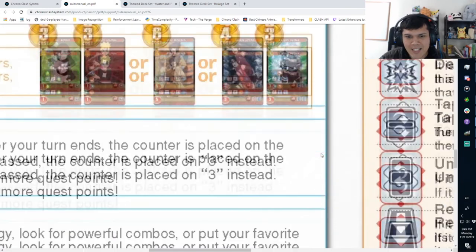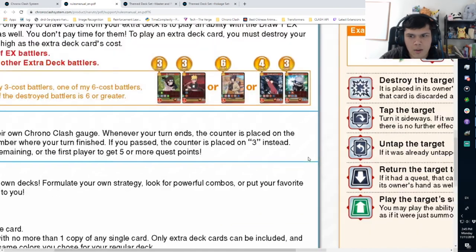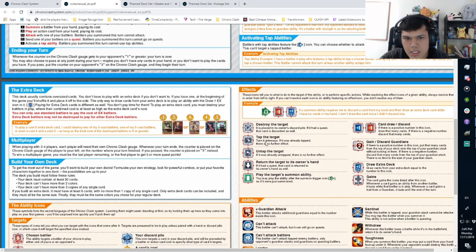There's been talk about changing the tap symbol, but it looks like you turn it sideways and if a card is already tapped there's no further effect. You stop abilities when you see the tap target, but you can still choose an already-tapped card to tap. Same applies to the untap symbol — you won't continue effects for tapping and untapping already-tapped cards.